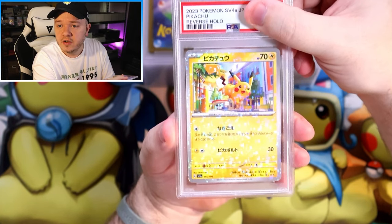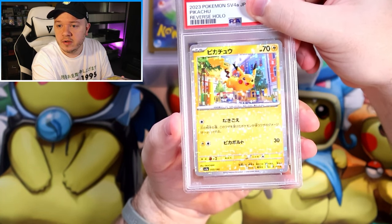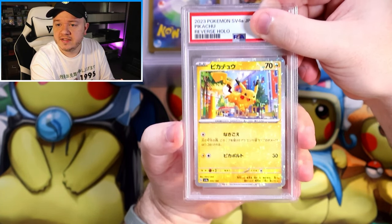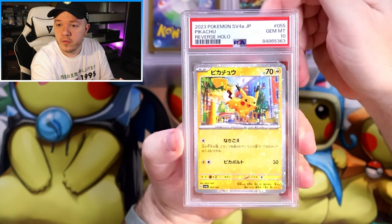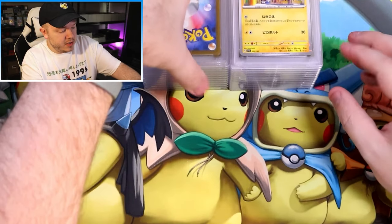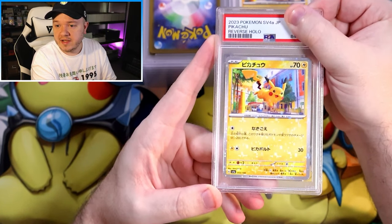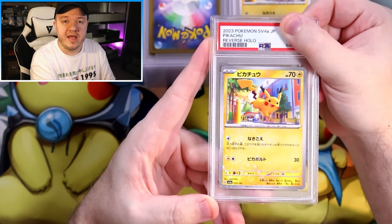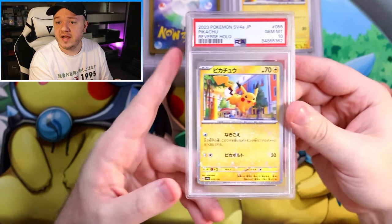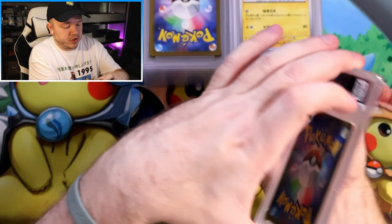We sent a few of our really cool reverse holos — they have this really digital, shiny reverse holo pattern. We got a couple of Pikachus. The first Pikachu reverse holo got a 10. The Japanese reverse holos are always doing something unique and interesting, whereas the English ones are pretty consistent throughout the era. I wish they would switch up the English ones every once in a while. Second Pikachu reverse holo: another 10. So two reverse holo 10s for the Pikachu reverses.